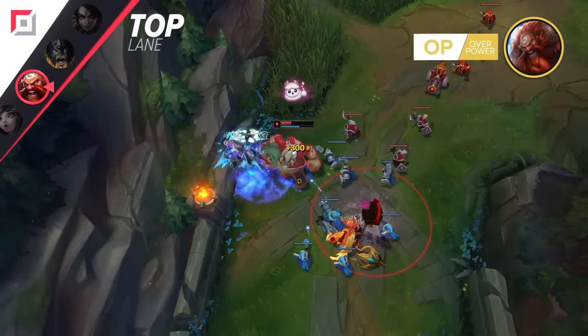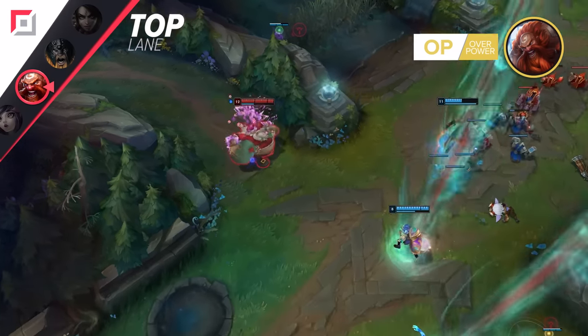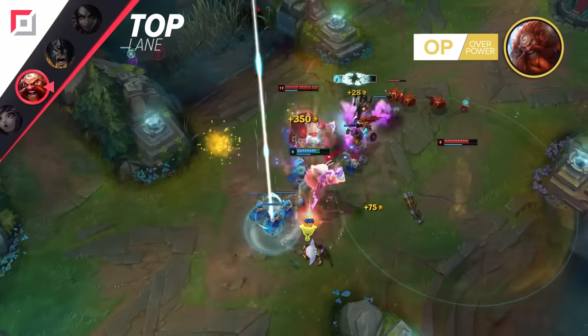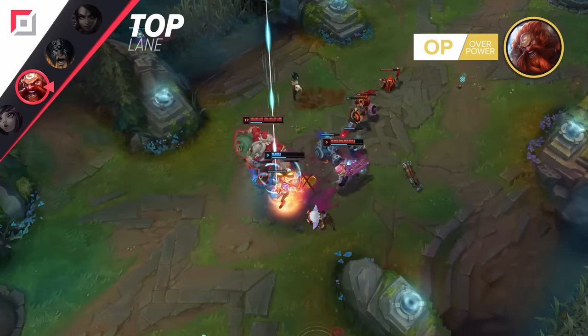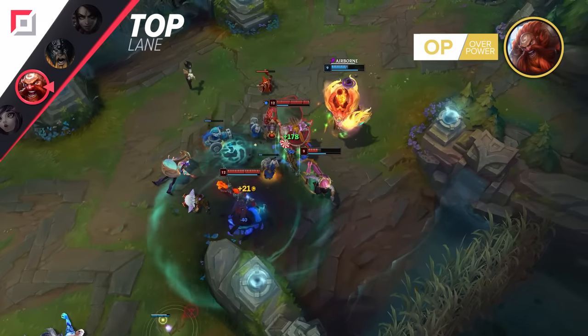But Gragas's true strength lies in his ability to make a big impact regardless of the situation. When behind, he can still contribute to his team, and when ahead, he can be a true nightmare for the enemy. With his unique combination of utility and raw power, Gragas is always a valuable pick — and it's honestly astonishing how Riot Games has not touched this champion so far.